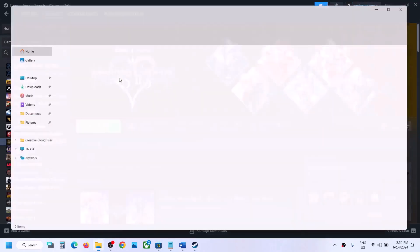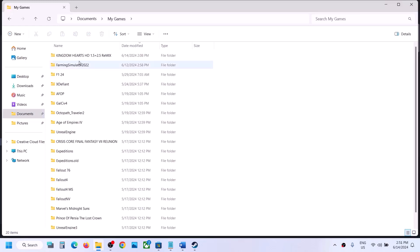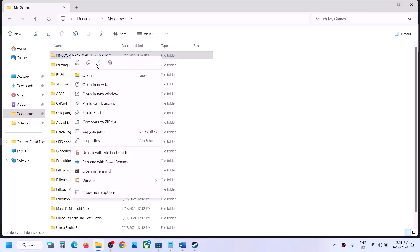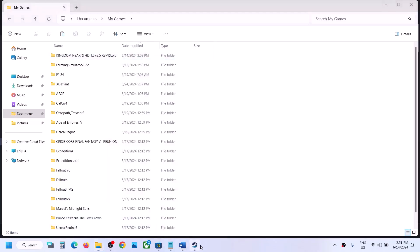Open File Explorer and go to the Documents folder. Open the My Games folder and you will see the Kingdom Hearts folder. Right-click on it and rename it. If you want a backup, copy the folder and save it to the desktop. Then rename the original to something like '.old' and launch the game to check.